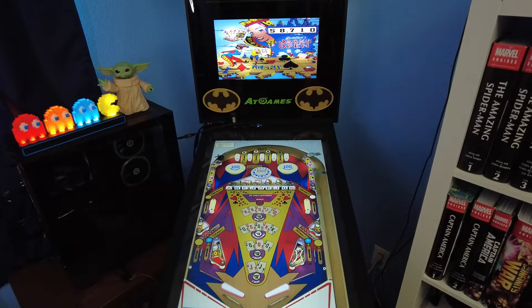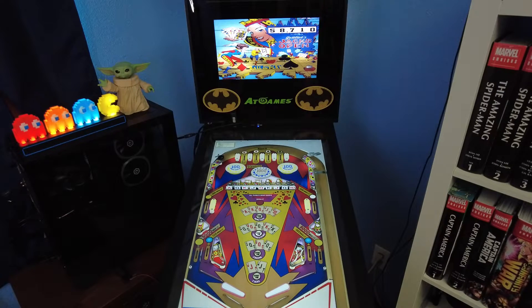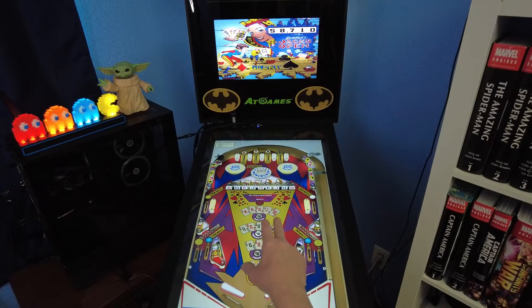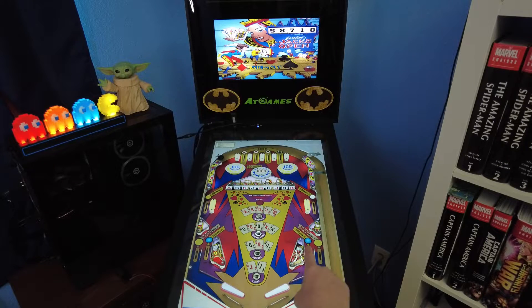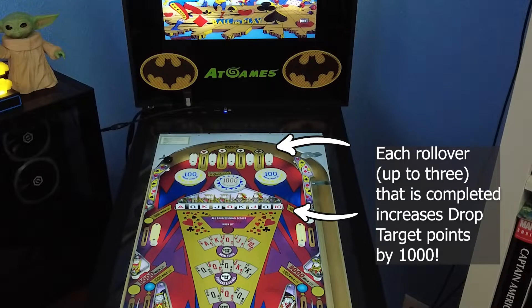However, this is even better: when you go through a rollover that's lit and take down that light, that will increase the points you get on the drop-down targets. So instead of being worth 1,000 points each, that drop-down target is now worth 2,000 points. The best possible situation is to have three of those rollovers completed, increasing the drop-down targets by 3,000 so they're worth 4,000 points each. Instead of 1,000 points for every target you hit, you're getting 4,000, and it adds up quick when you start knocking down those targets and completing hands.